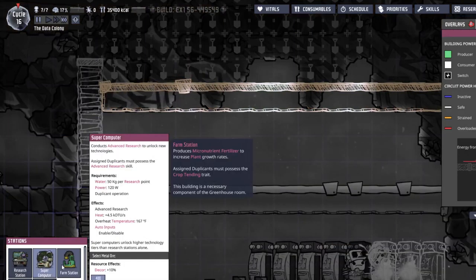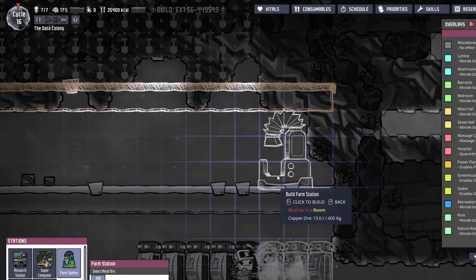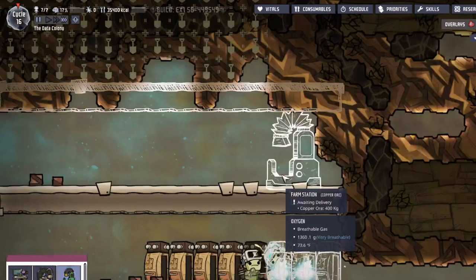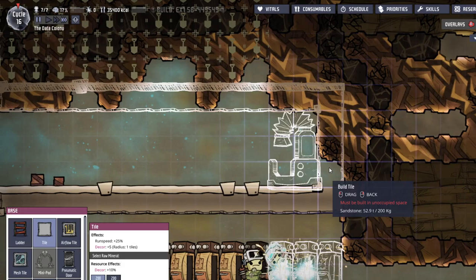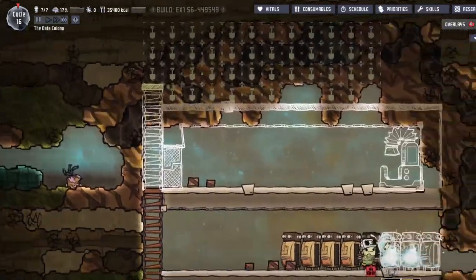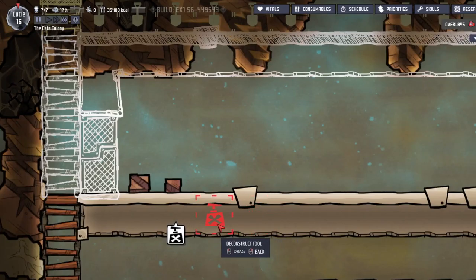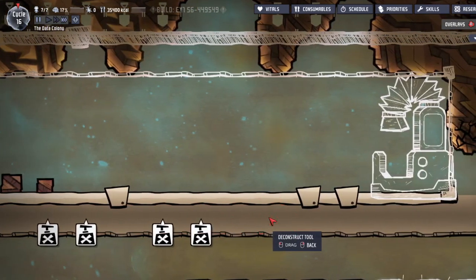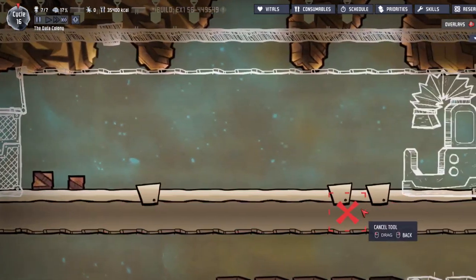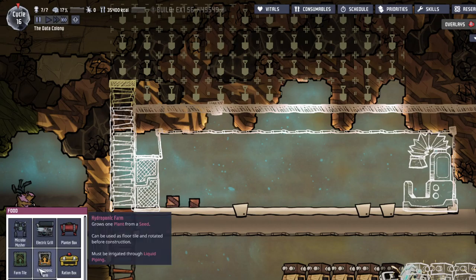Farm station - what do you do? Necessary component of the greenhouse room. Must be in a room - I'll build the room after the fact. I've also got to build a door there, and that there. For no particular reason I'm going to do the tiles like that - the farm tiles. Actually, let's just do it one above the floor, because I'm too lazy to destroy the floor and replace it with hydroponics.